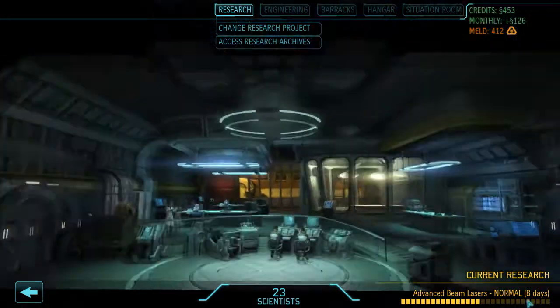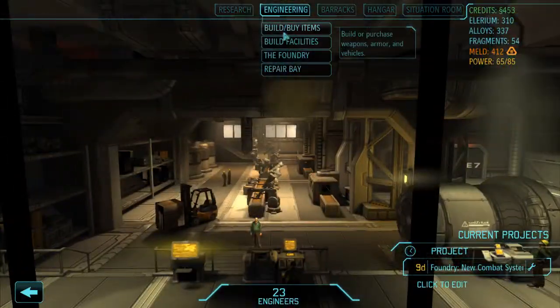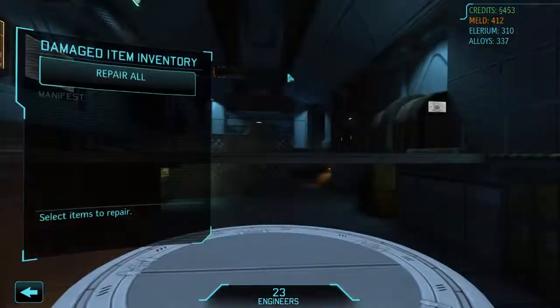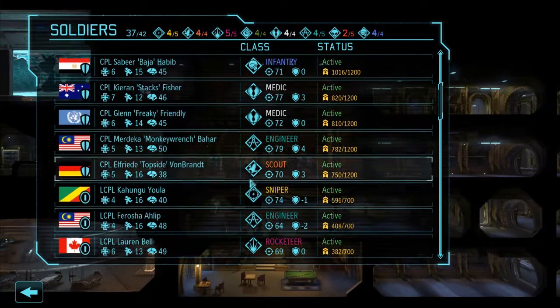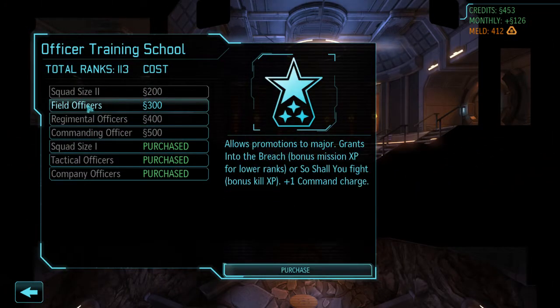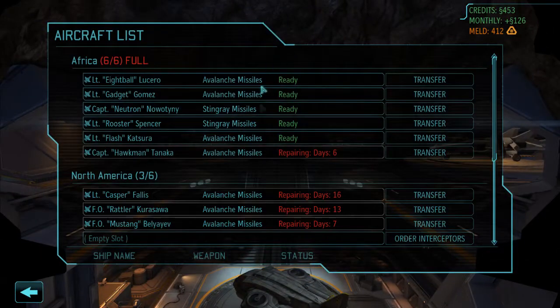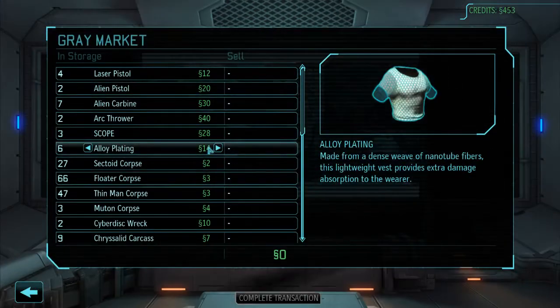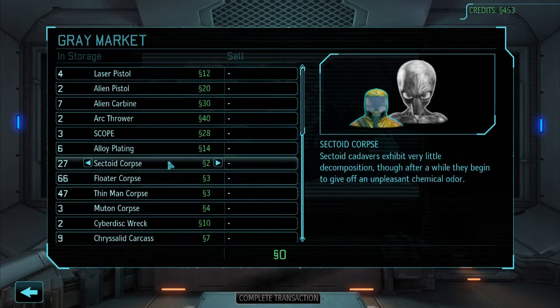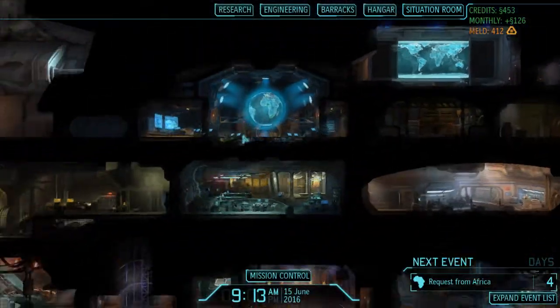This is going to be really amazing for when we finally get to advanced beam lasers. Let's have a quick check of what's going on. Nine days till new combat systems. 13 days till the satellite uplink. Nothing left in the repair - very good. Lots of people ready to go out on missions. We still can't do squad size 2. Might be worth doing field officers now. No, I'm going to wait until we've got our aircraft equipped. Good, although the air game's looking alright at the moment. Nothing that we want to sell. 412 meld - that's going well. We're pretty stacked.